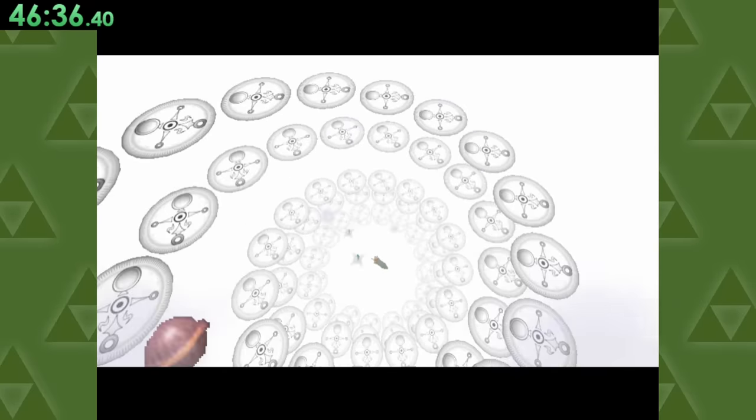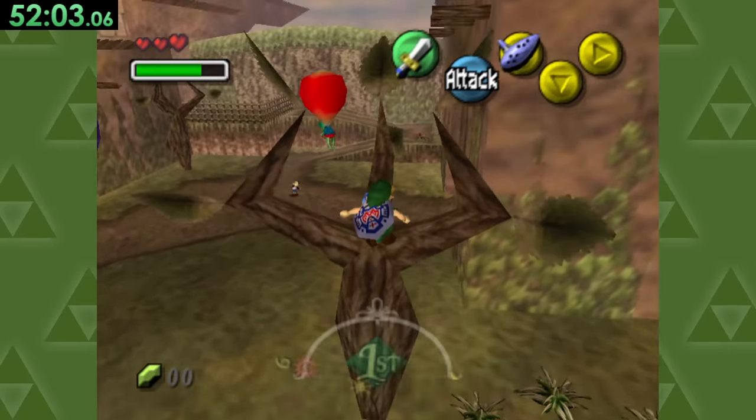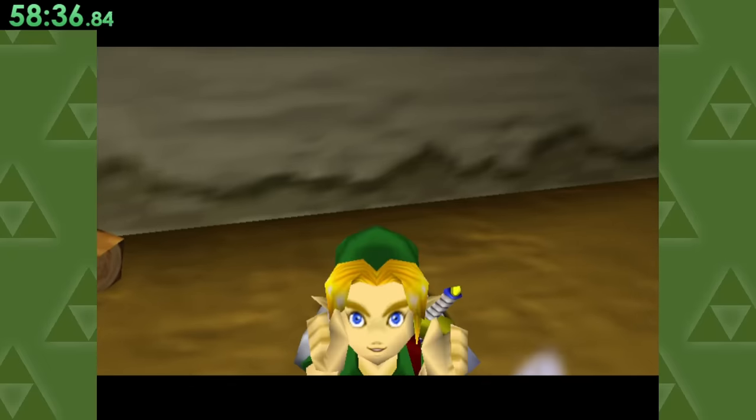After we go back in time and turn back into a human, we can collect three more heart pieces by doing some parkour, dropping down a hole to kill a giant pineapple, and then finishing up with some lumberjack work to finally get a life.